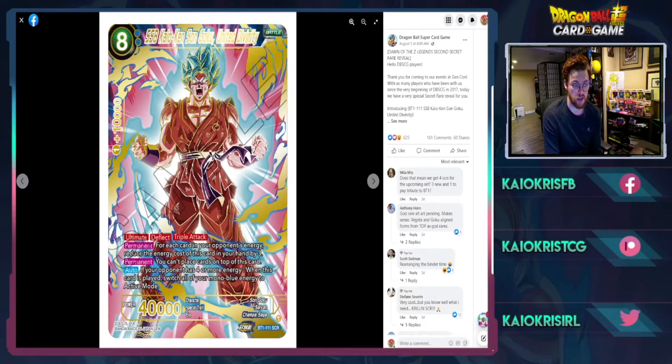So on turn three if you go second and your opponent has three energy, this card costs two — pretty good. You can't place cards on top of this card, meaning you cannot evolve it, which would be cool to go up the chain into all the UI Goku stuff. If your opponent has four or more energy when this card is played, switch all of your mono blue energy to active mode. Essentially turn four and beyond, this card works like a Super Shinjin-type effect — it grants you another turn. You tap two to play it, then restand all your mono blue energy, giving you six more energy to work with.